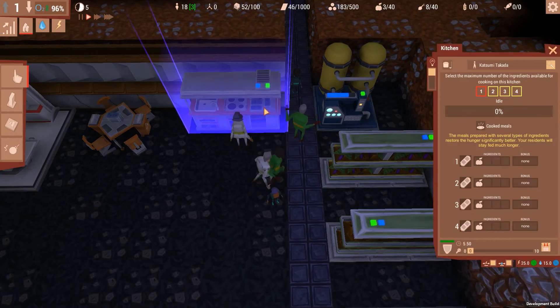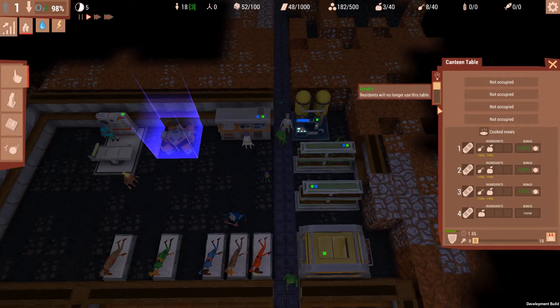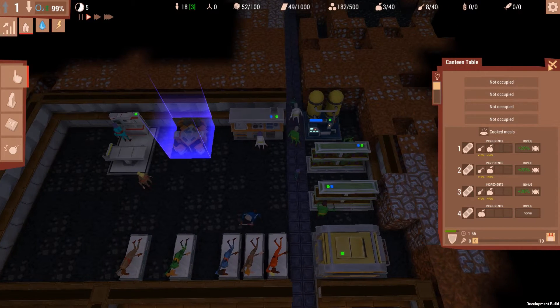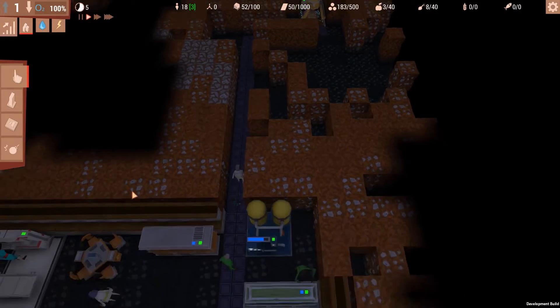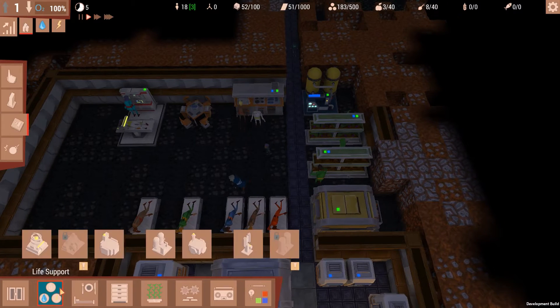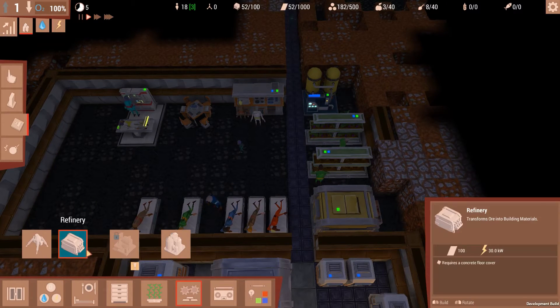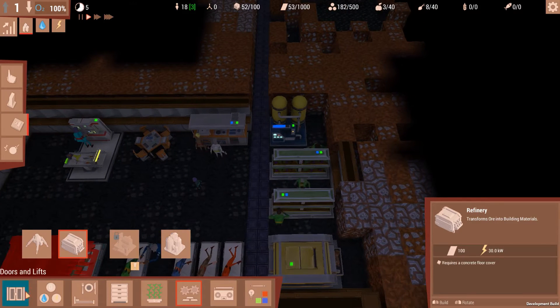So she has stuff cooked, but this is already full, and no one is using it. Oh hey, I can turn that off — cool. No one's using that. What I would like to work on now is another refinery, because honestly it would be really nice to get more building materials faster.